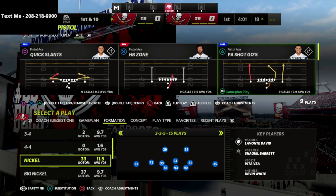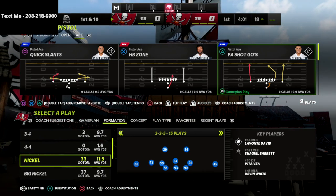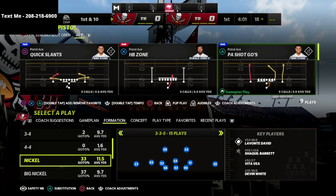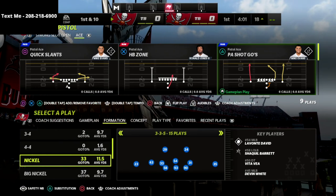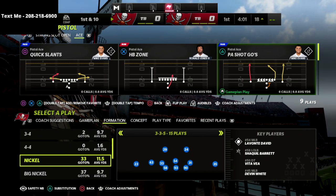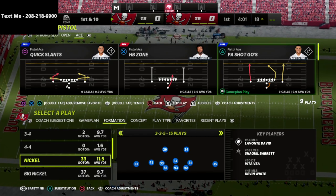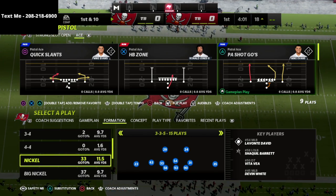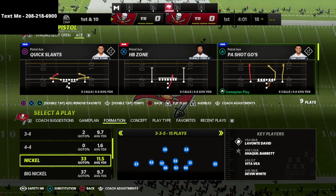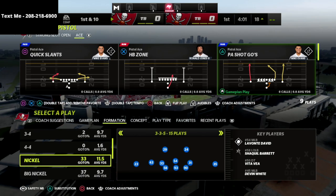A quick pro tip: experiment with the safety nickelback package out of the Nickel 3-3-5 Normal. This gives you the outside third adjustment so you can put your safeties on outside thirds. If you're running a Tampa 2, this helps significantly against corner routes, wheel routes, and crossing routes.